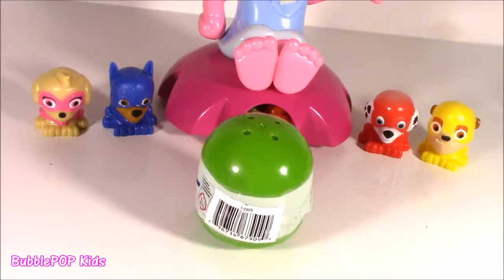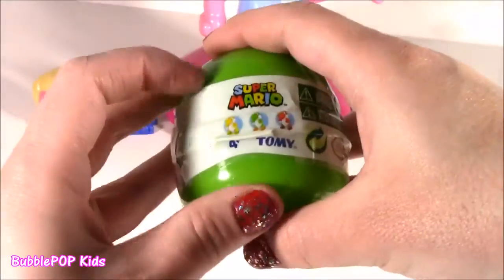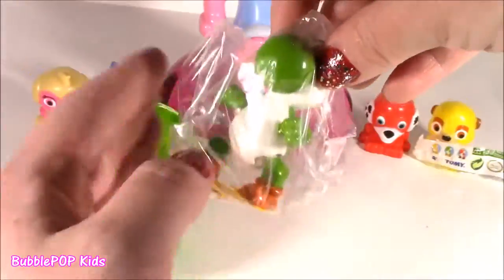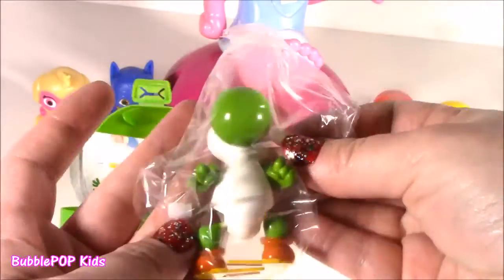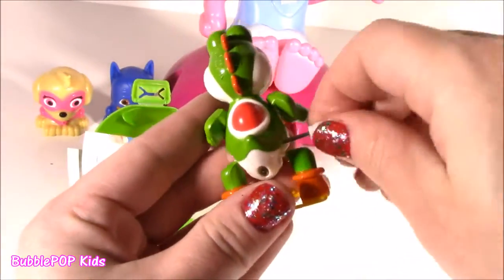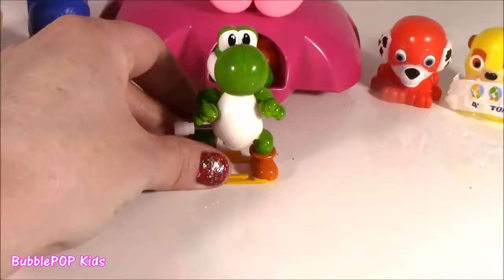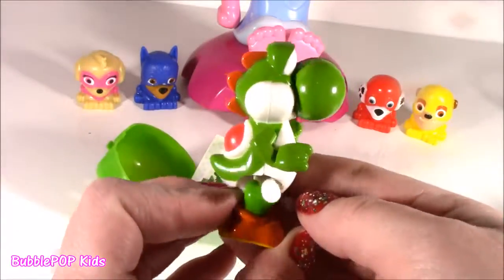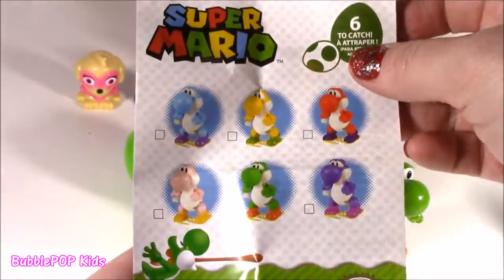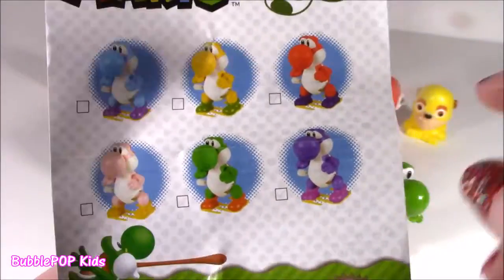Next up is Mario — a little Super Mario capsule. We got all new little blind bags for the show. It's got a little green light inside. We got Yoshi! We are so lucky — it's like one of those little walking wind-ups. He's got a little turtle shell — come on Yoshi, walk across the table! He's moonwalking! This is probably my favorite surprise yet. The collector's guide shows you can get different color Yoshis — blue, yellow, red, purple, pink — but we got the classic green. That's my fav.